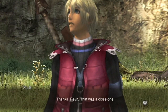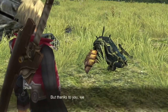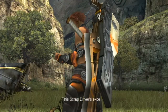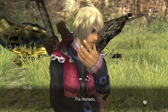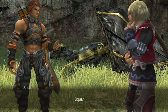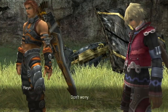Thanks, Reyn - that was a close one. What were you doing wandering off by yourself? Stay where I can keep an eye on you. It's pretty dangerous outside of the colony. But thanks to you, we got the shell - everyone in the colony is going to be really happy. I'm more worried about you than the shell. Oh whatever - at least you make a decent weapon out of it. Dixon's weapons still beat them all. The Monado - I hope I can figure out the secret of its power one day. You will, Shulk.